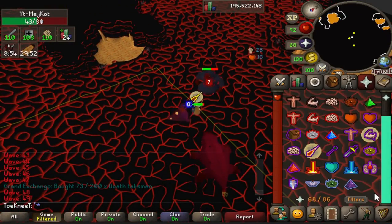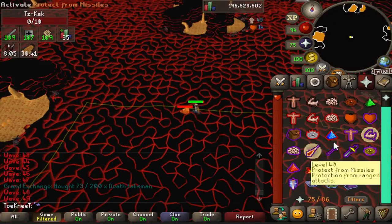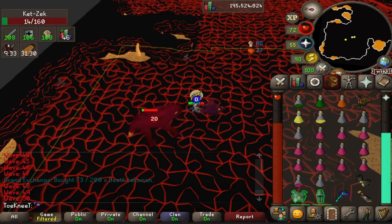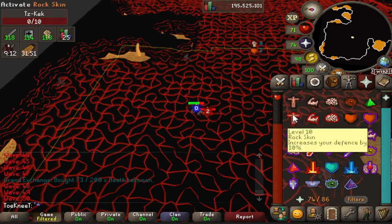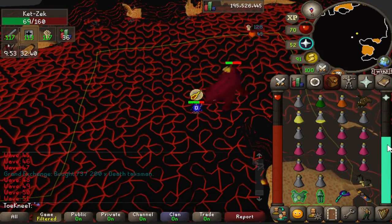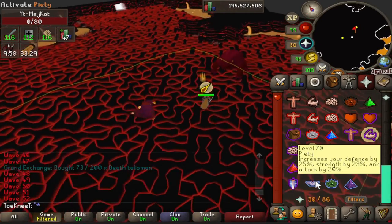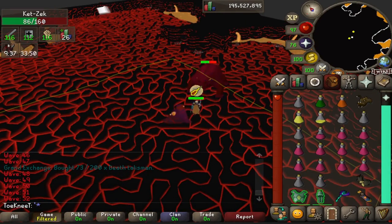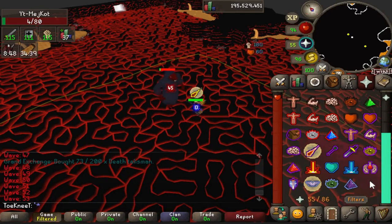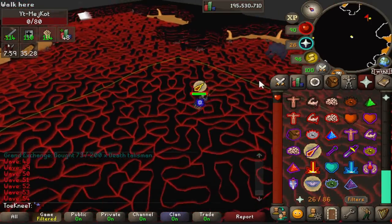From wave 31 all the way to Jad, keep Protect from Magic on. Just monitor your prayer consumption so you actually have enough to kill Jad. Other than that, pray Melee and Range accordingly and just AFK it — drink prayer potions as needed. As you'll see, I don't take too much damage throughout. The blood fury heals you, the Elysian provides that extra defensive bonus alongside the Justicar, and you'll be fine. Also make sure you pot up with super combat potions.